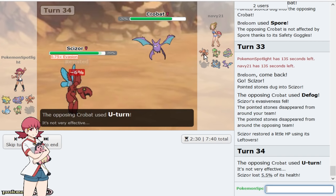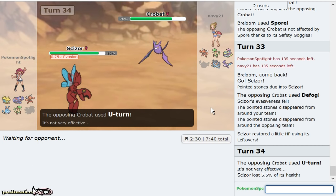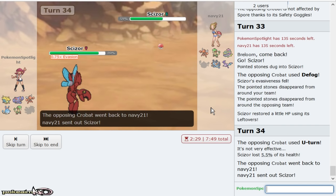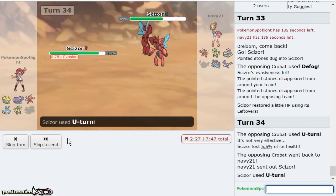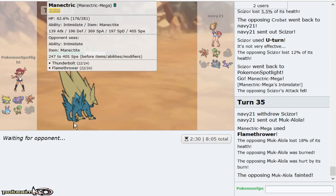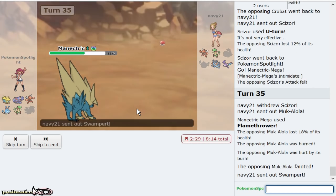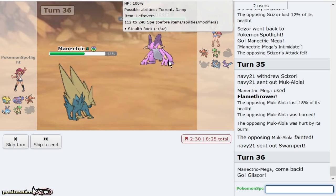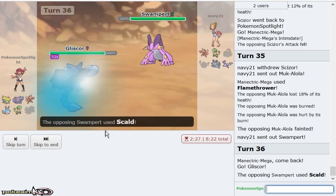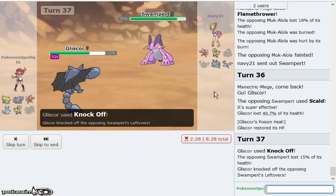I can get up my rocks again as he goes for U-turn. Depending on what he goes out into, I can get up my rocks with my Gliscor. I do apologize that this game is a little bit longer, but that also makes my Mega Manetric come in a little bit easier. As he goes Scizor right there, that gives me Manetric and gives me a potential Flamethrower burn. He goes Muk and I actually do get the burn on Muk. Swampert comes out — not an issue because Gliscor eats Scalds, and going Knock Off first weakens Swampert so Manetric's job is a lot easier.